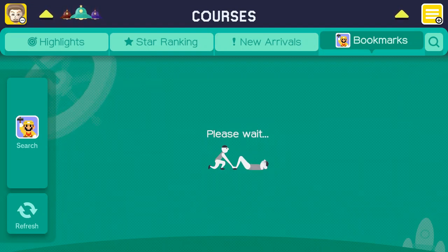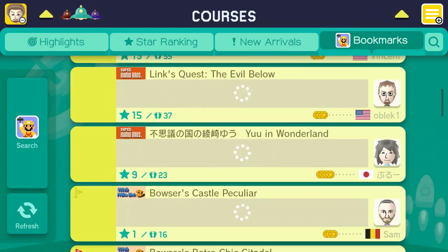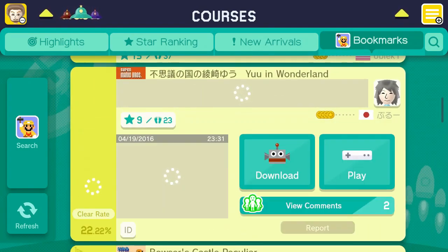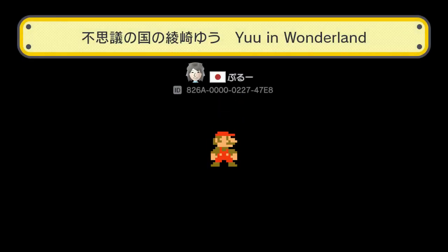Hello one and all and welcome back to Super Mario Maker. We are back today playing some random levels I've seen online — I just bookmarked them — and let's get right into it. We have 'You in Wonderland' with my new favorite costume: Ayusakiyuu desu.